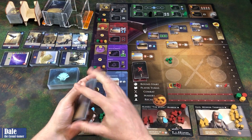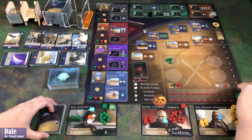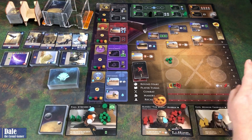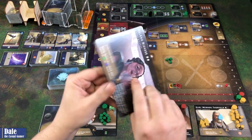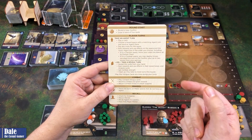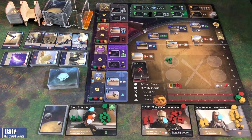And we've got our starting cards. With that, I believe the board is set up. We're all down here at zero victory points. The game will be triggered once someone ends the round with 10, or we go through all these conflict cards. We've got a round start phase, our player turns, combat, makers, and recall. And with that, we can get started.